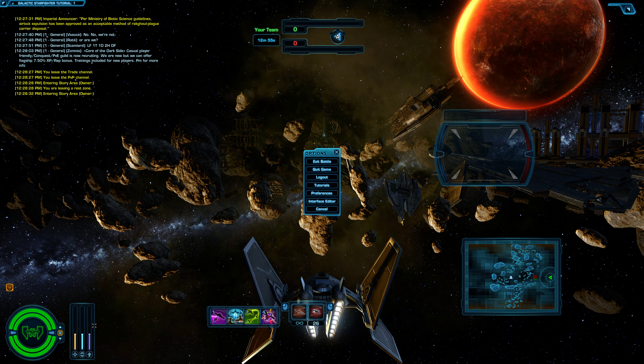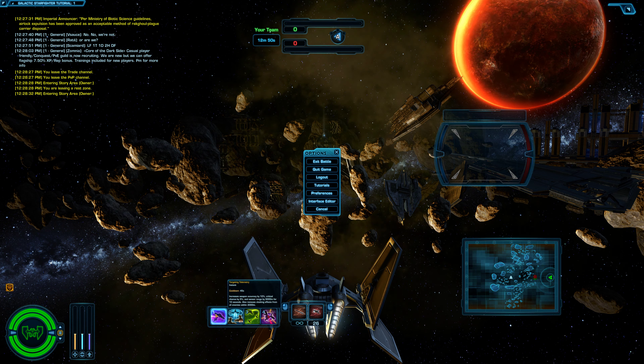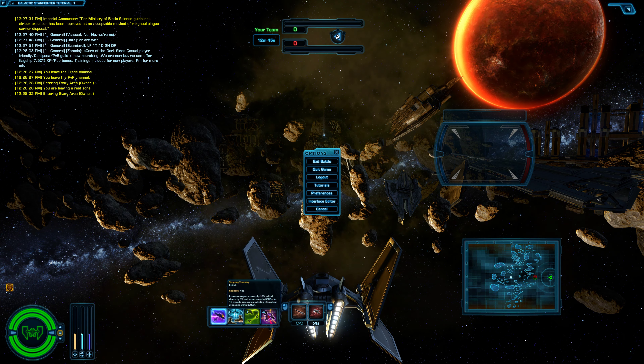Your F keys control this, which is your power management. And your number keys 1, 2, 3, 4 control your actions, your abilities in the game.